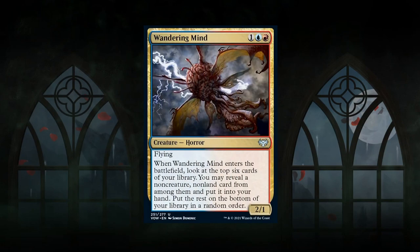Next is Wandering Mind, the blue-red signpost uncommon for the non-creature spells archetype. A 3-mana 2/1 flyer. When it enters the battlefield, look at the top six cards of your library and you may reveal a non-creature, non-land card from among them and put it into your hand. If your deck has a sufficient number of non-creature spells — around 10 is a good target — the Wandering Mind is awesome: a 2/1 flyer with card selection and advantage on entry. An awesome card for blue-red that also gets a B grade.